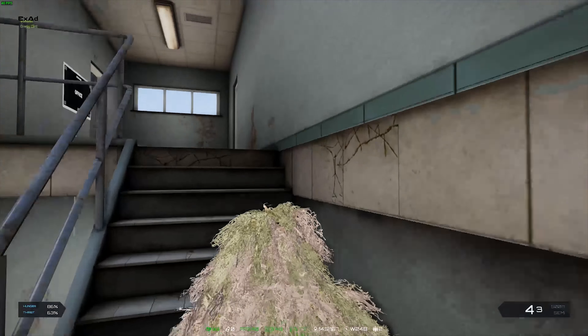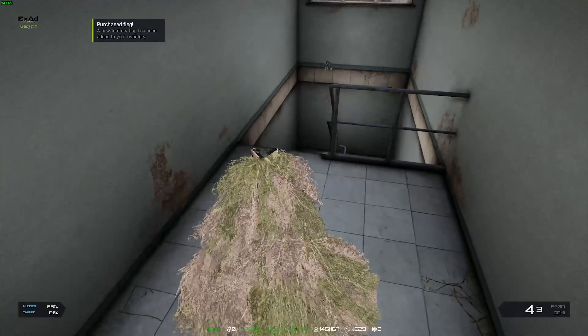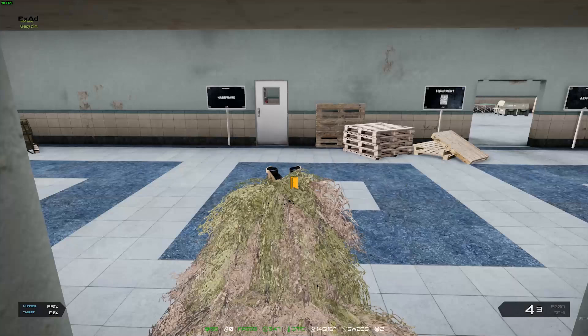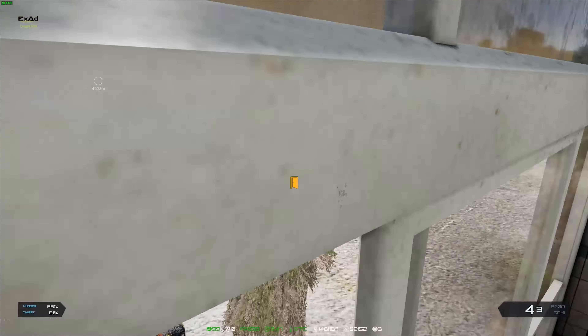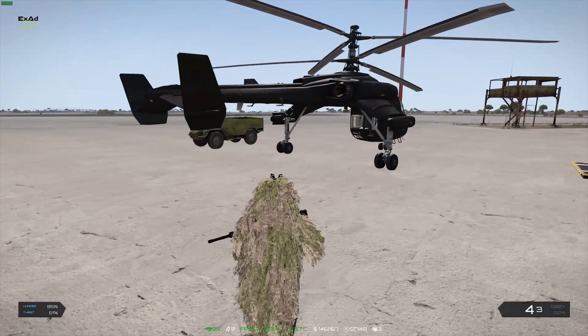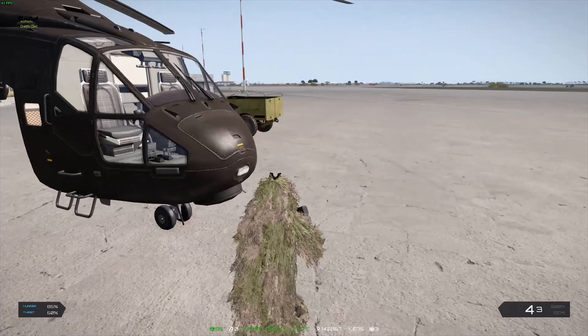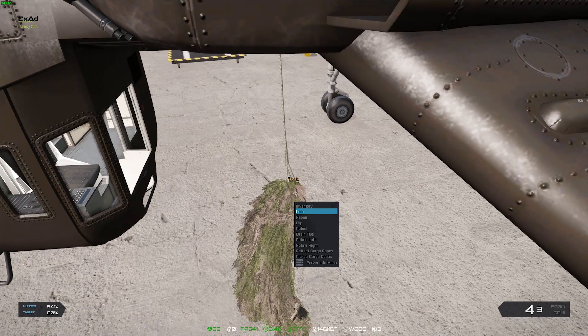I did a little bit of scouting while I was out, and I'm going to show you where I want to put our new base - right here at the end of this airstrip. If you know where the main airfield is, it is south of that. It is right next to a Bambi spawn, which makes it a good place to spawn in, and there's nobody building over here just yet. So it is a prime location for a new base.